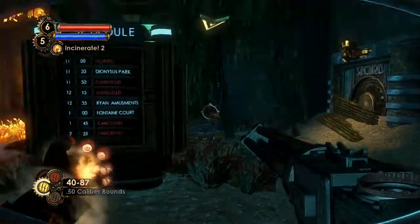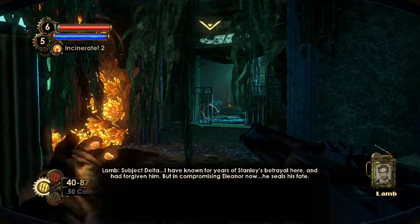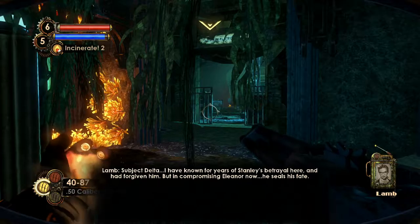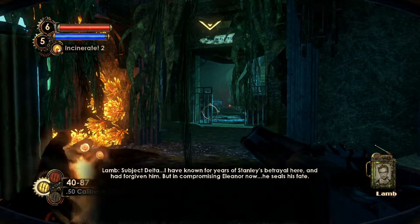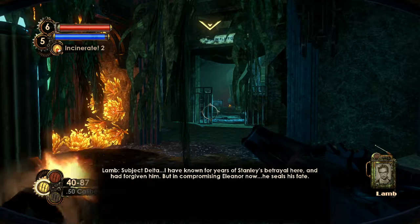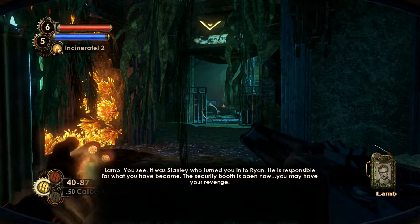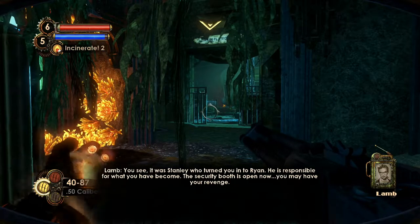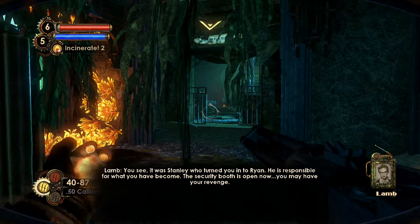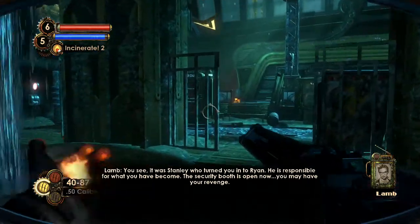Mum's the word, Stanley — because Stanley is a decrepit piece of shit. He's a terrible human being. Subject Delta, I have known for years of Stanley's betrayal here and had forgiven him. But in compromising Eleanor now, he seals his fate. You see, it was Stanley who turned you into Ryan. He is responsible for what you have become. The security booth is open now — you may have your revenge.